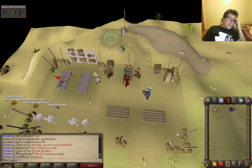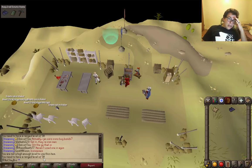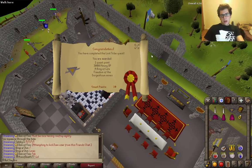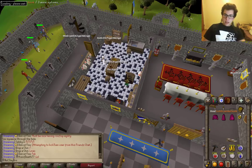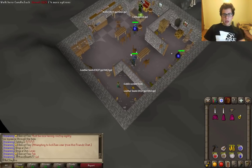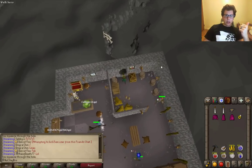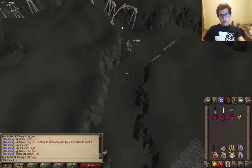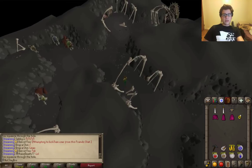Oh my gosh — I need 50 Range. Are you kidding me? There's Lost Tribe Quest done. That's how we're going to get our weapon for our impromptu Range training. Obviously it's not going to be that easy — what is me being easy on myself in this series? After this we're going to have to do Ernest Chicken quest and then Animal Magnetism so I can get the Ava Accumulator to train Range more easily.